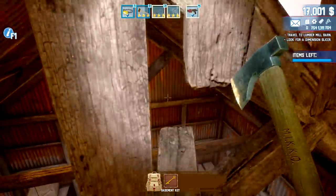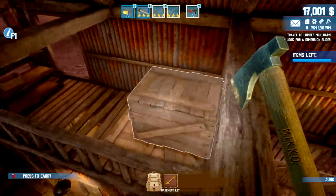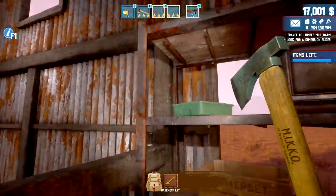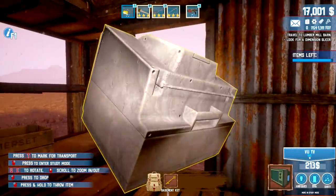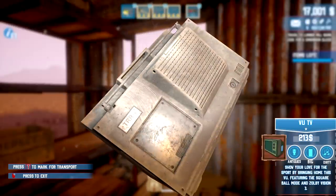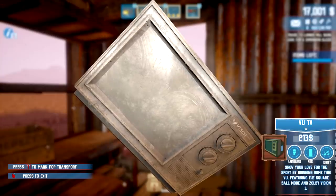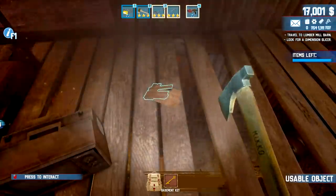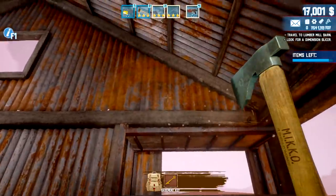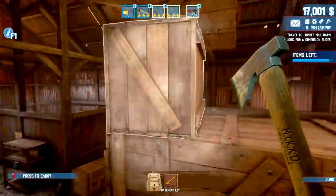We got the toilet paper from the barn! The golden one — the one that makes your tushy feel good. So far we're at $213 bucks — pretty crappy. This one might need a little cleaning. There's a TV here: 'Featuring the Square Ball mode and I have Zolby Vision' — Dolby, I guess. I have it on the brain! Up here, nothing on top. So far this has been a very scary purchase — I'm hoping there's some secret stuff going on here.